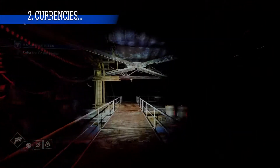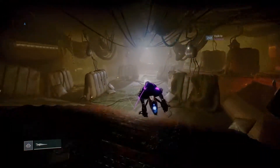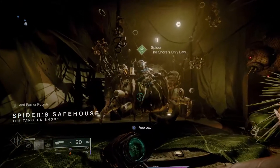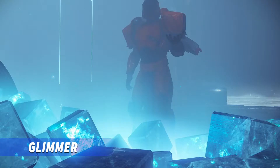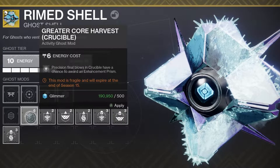Next up is currencies. Destiny has a lot of different currencies and planetary materials which can be used to trade in for weapons or gear at tower vendors, or trade them for a different type of currency if you visit the Spider in the Tangled Shore, but that's only if you own the Forsaken DLC. It can get very confusing as to how to acquire some of them, so I came up with a breakdown. Let's start with Glimmer, your base currency. You get it from every single thing you do, and you can hold up to 250,000. You will always need Glimmer for almost everything you do in Destiny 2, from upgrading a weapon or armor, applying a weapon mod, upgrading your ghost, then applying tracking, economy, and activity mods to your ghost, but most importantly your armor mods.